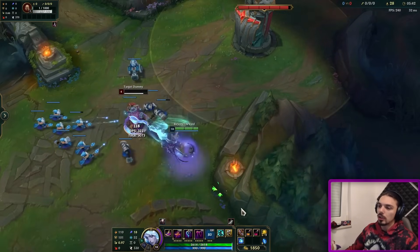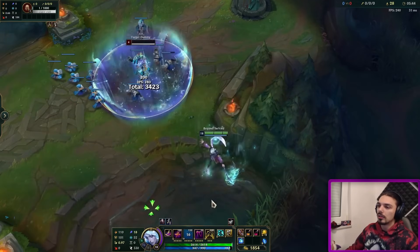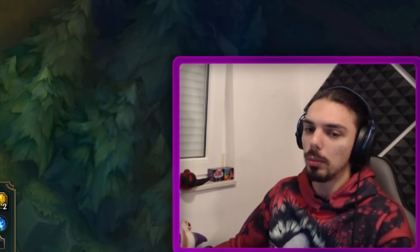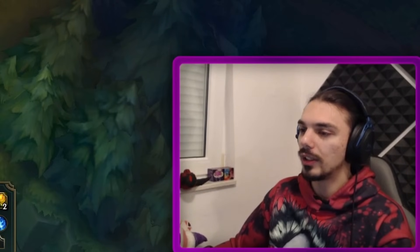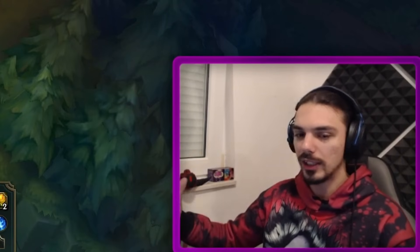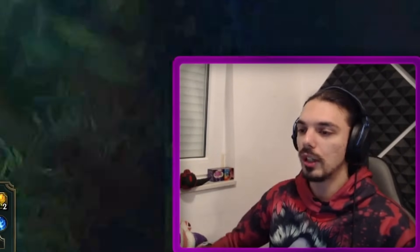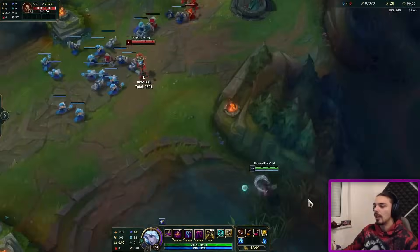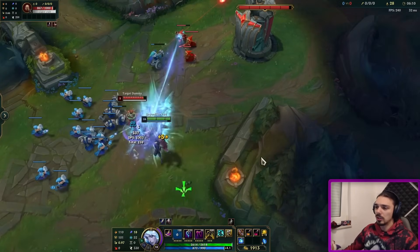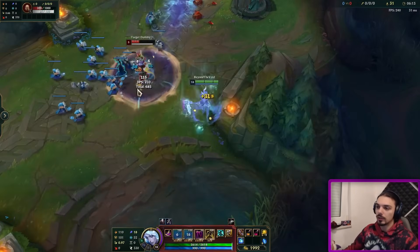I recommend remembering a few combos and then going into a game and trying them out immediately, because that way your muscle memory sticks. This champ is too good right now and will probably get nerfed, so abuse it while you can. The win rate will still be lagging due to many people experimenting with the builds and not being experienced with the champ. Plus, since he was weak for so long, people still disregard him completely — so you have the surprise effect as well.